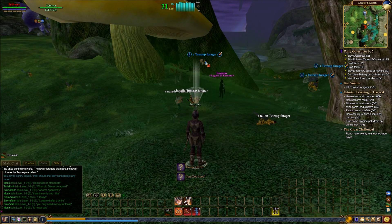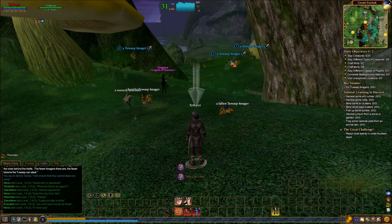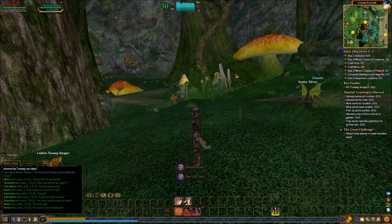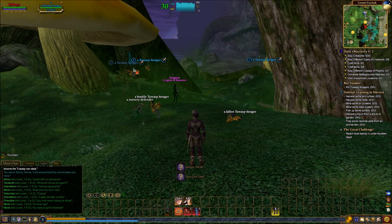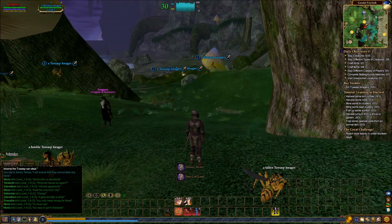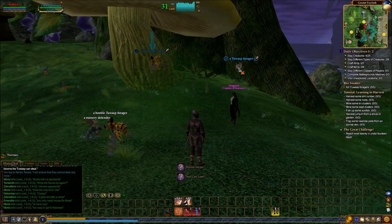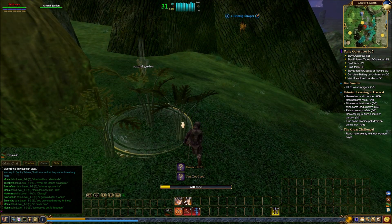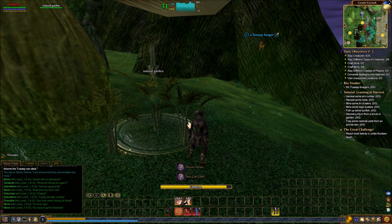These mobs — you see they're not highlighted in red, so they're still not aggro-able. There are some aggro-able mobs in this area, unless they've changed that — which is not impossible. These have the little feather next to them, which means that they are quest mobs that you need for a quest — either because they will drop a quest item, or because you need to kill them for the quest.